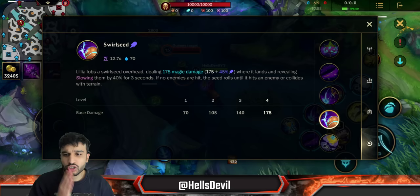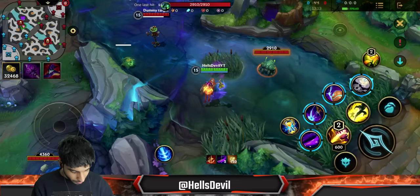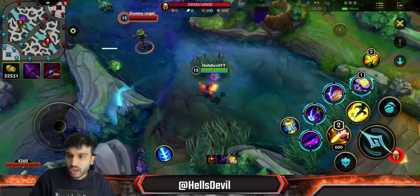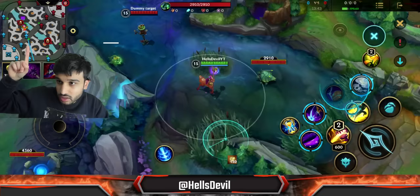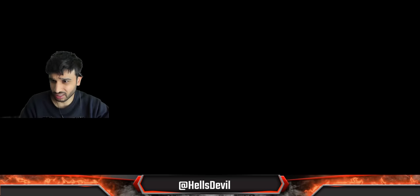The third ability throws a ball that slows enemies. The ball doesn't stop unless it hits something. It applies your passive on hit. An interesting trick: look at the minimap before you throw the ball — you can clearly see a line showing exactly where it will collide. The map even shows swords at the collision point so you know precisely where the ball will land.